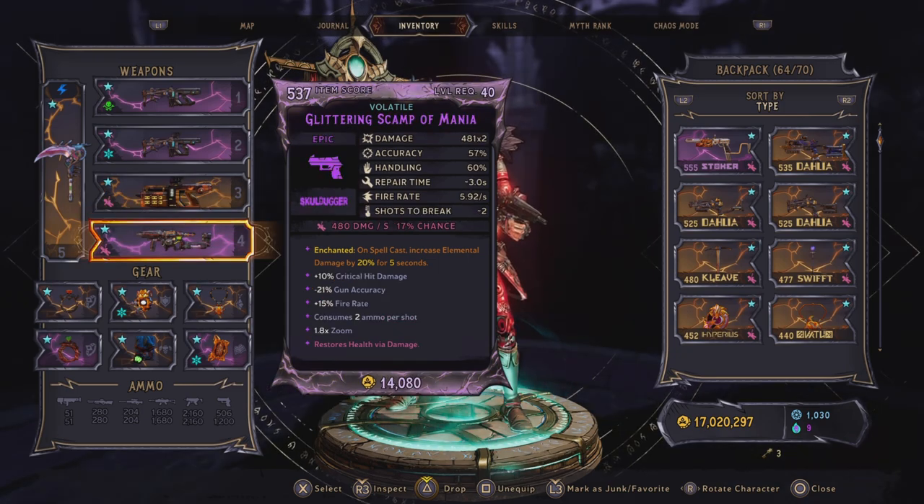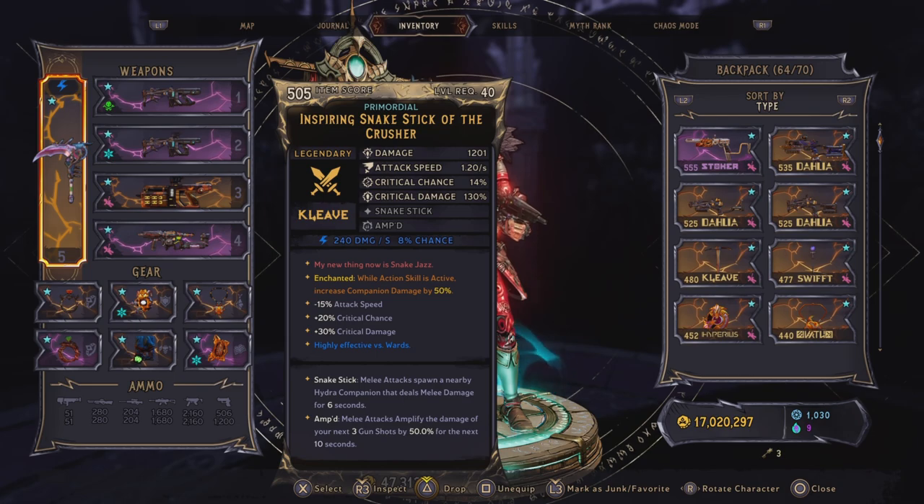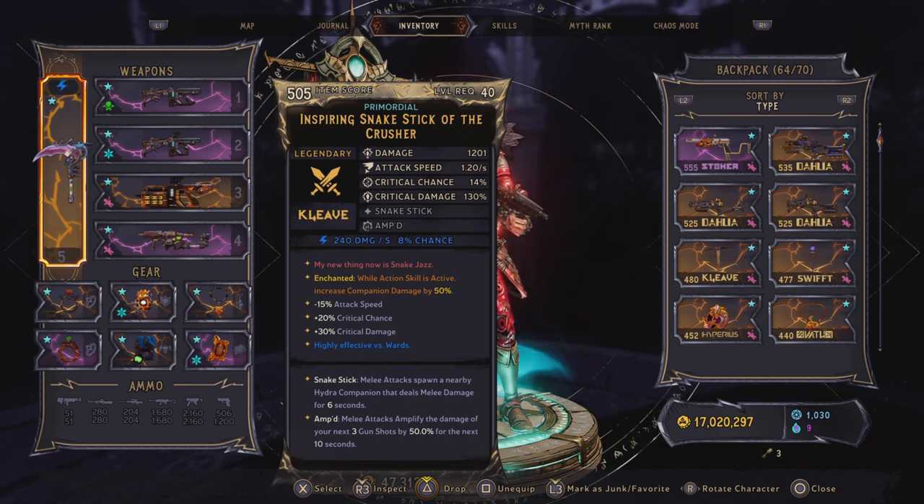For the last gun we are using a Scamp of Mania — nothing special, I just like it in general. For the melee weapon we are using a Snake Stick, and the Snake Stick's melee attacks spawn a Hydra companion that will deal melee damage for 6 seconds. On this one we have Amped, so our melee attacks amplify the damage of our next 3 gunshots, which is not helpful to our build since we are not shooting our guns. So the best in this case would be Echo. The enchantment we have here is: while action skill is active, increase companion damage by 50%.